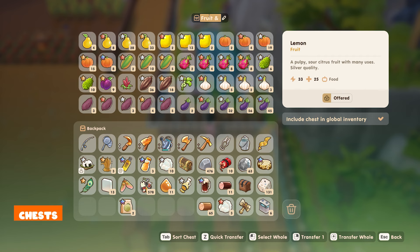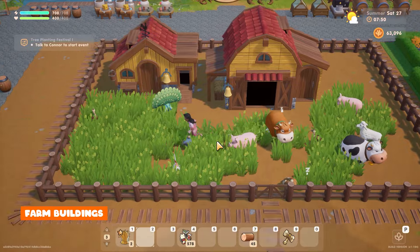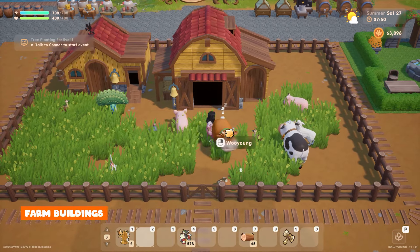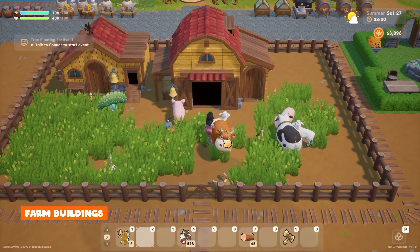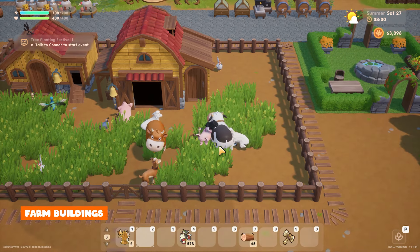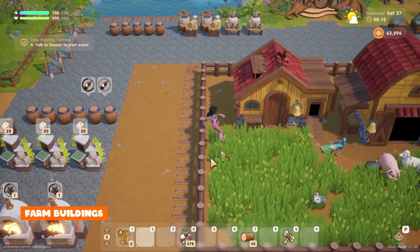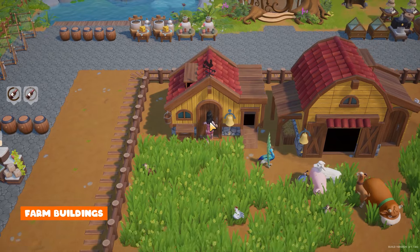Any good farm needs to have a variety of animals and the farm buildings allow you to have animals which give you different animal products that you can use in cooking, crafting and also you can turn them into artisan products which sell for extremely high prices, making farm buildings essential. The first farm buildings that are great to get started with are the coop, barn and silo.